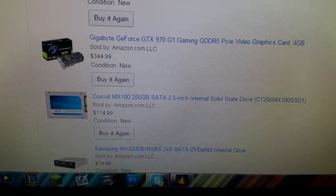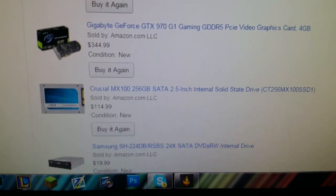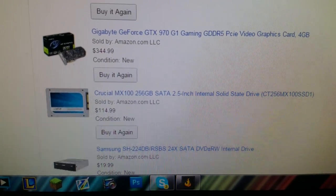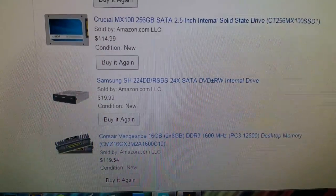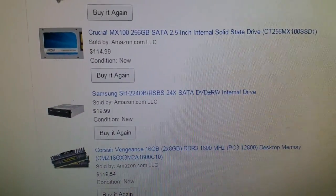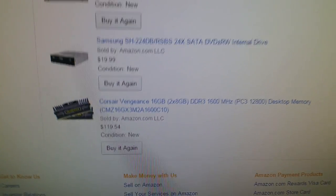We've also got a 256 gigabyte solid state drive, so that should be good. I was gonna do 128GB, but I figured I'd rather have the extra space — so $228 for that. Here we just got a Samsung internal drive, only 20 bucks. And then the RAM — 16 gigabytes.